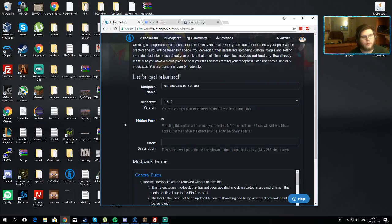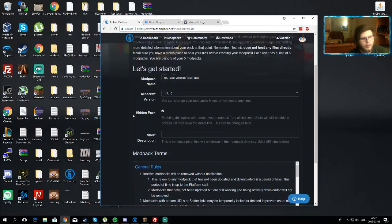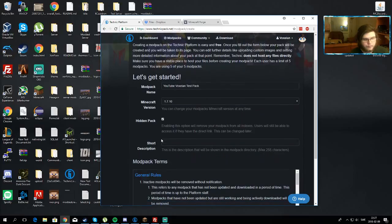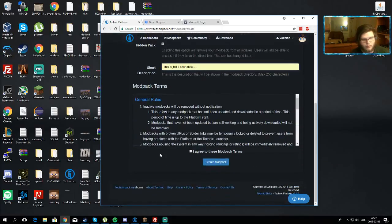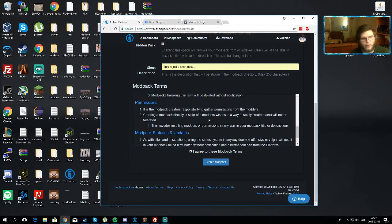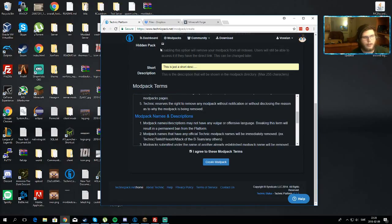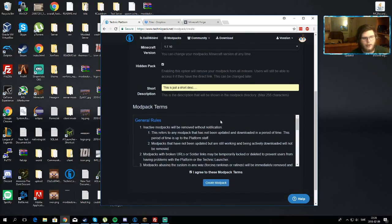This option is just if you want your pack to be hidden. I would recommend making it hidden from the beginning, because that means when you're done with this step, your modpack won't show up directly on the modpack index. So if you select this, your pack will be hidden until you uncheck it later, which means you can set up everything how you want before people actually see your modpack. This is recommended but not required. Give it a short description and press 'I agree' to the modpack terms — read through them, they're actually helpful for understanding what you're allowed to do.